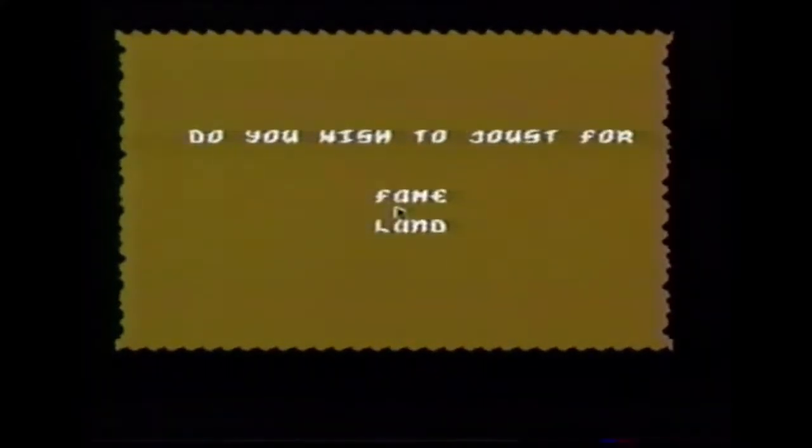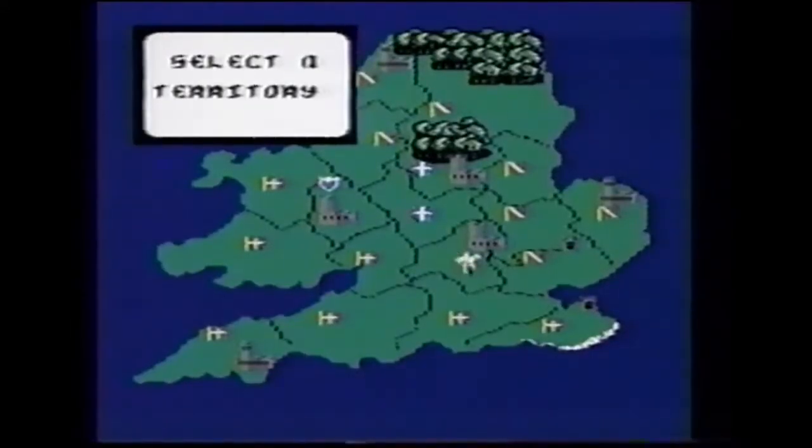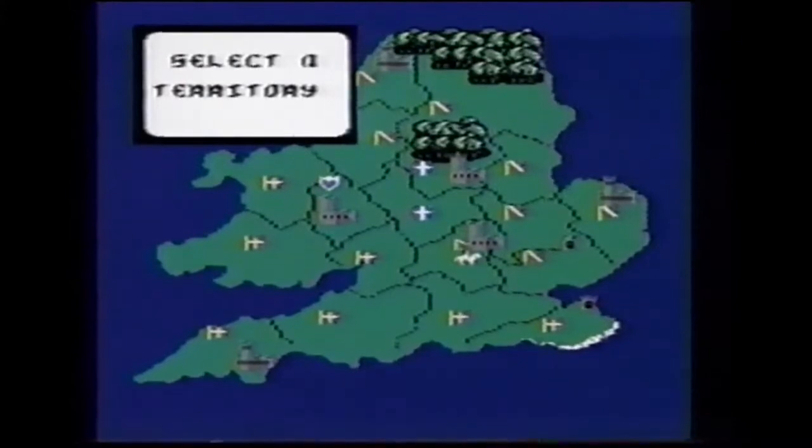It costs five gold pieces to call a tournament. If you can't afford this, the computer will let you know. It's important to make the best possible decisions. Before beginning a tournament, be sure you can afford to part with a piece of land if you lose. Don't leave yourself open to attack, and don't start challenging your friends for land — they may not be your friends much longer.